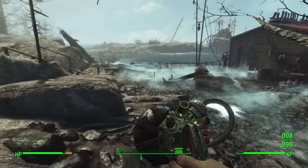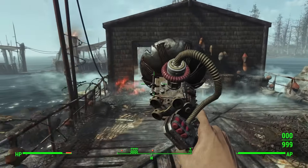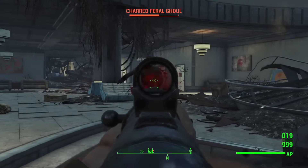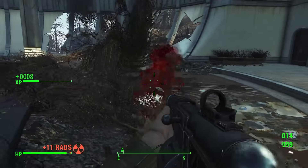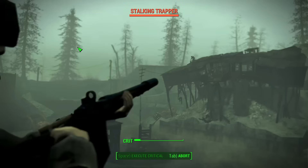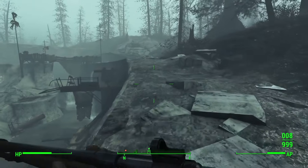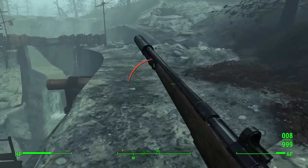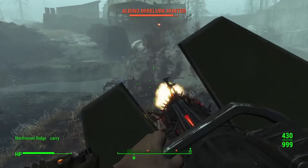Balance is not really an issue no matter what kind of load order you have. Attachments modify weapon statistics in a multiplicative way based on their original stats, so if you have a mod that changes those original stats, attachments will automatically adjust accordingly. The attachment pack makes Fallout 4 more balanced by giving crappy weapons like the hunting rifle and minigun a fighting chance in the late game with better attachments.